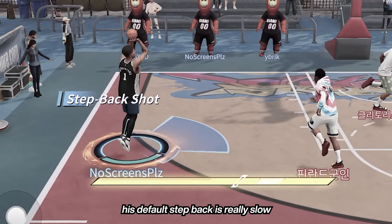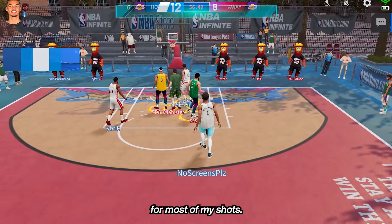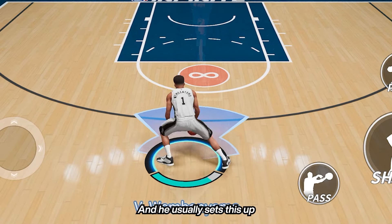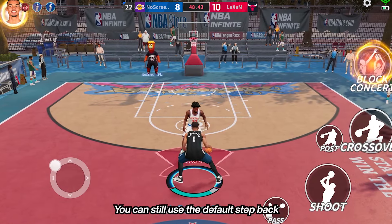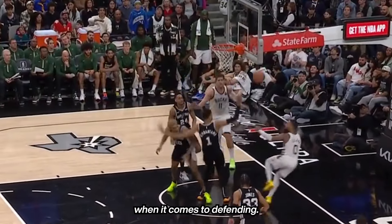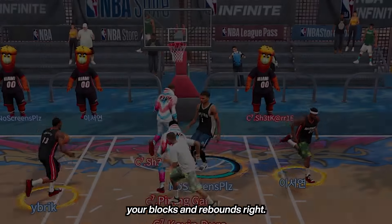His default step back is really slow and doesn't make much space, so I mostly use the side step back for most of my shots. Victor Wembanyama likes stepping back to the left, and he usually sets this up with a dribble combo, or a simple jab to the right, dribble to the left, then step back. He can still use the default step back if the defender is sagging off of you for extra space. Wemby is no doubt a beast when it comes to defending, but you still need to time your blocks and rebounds right.